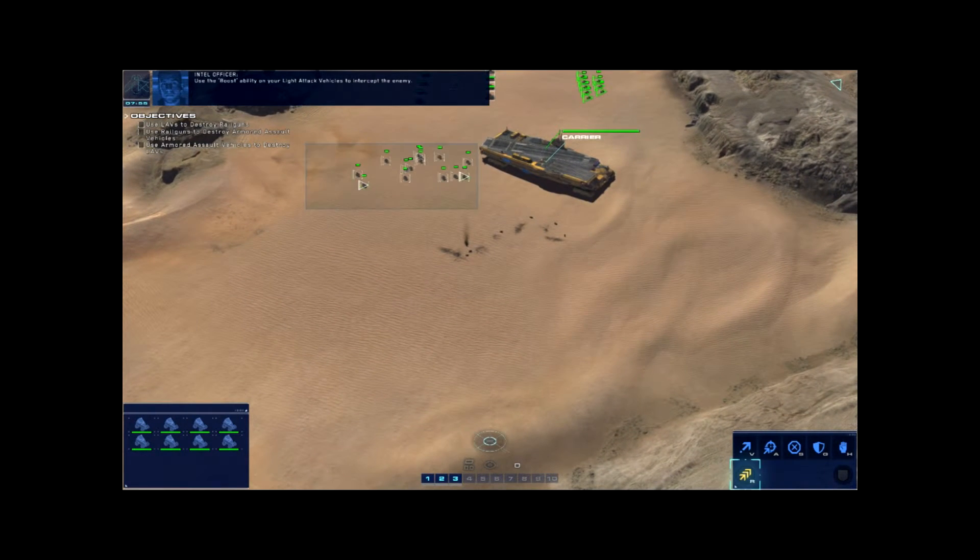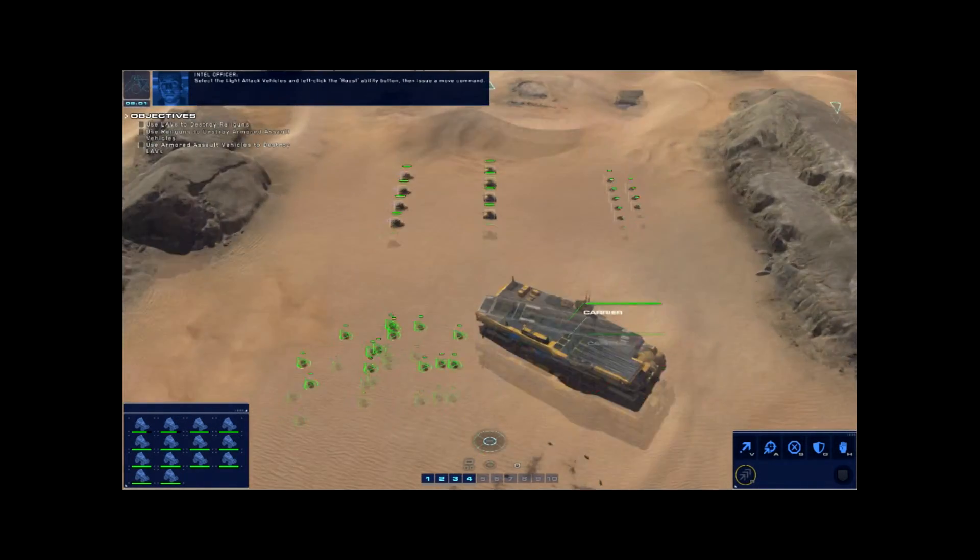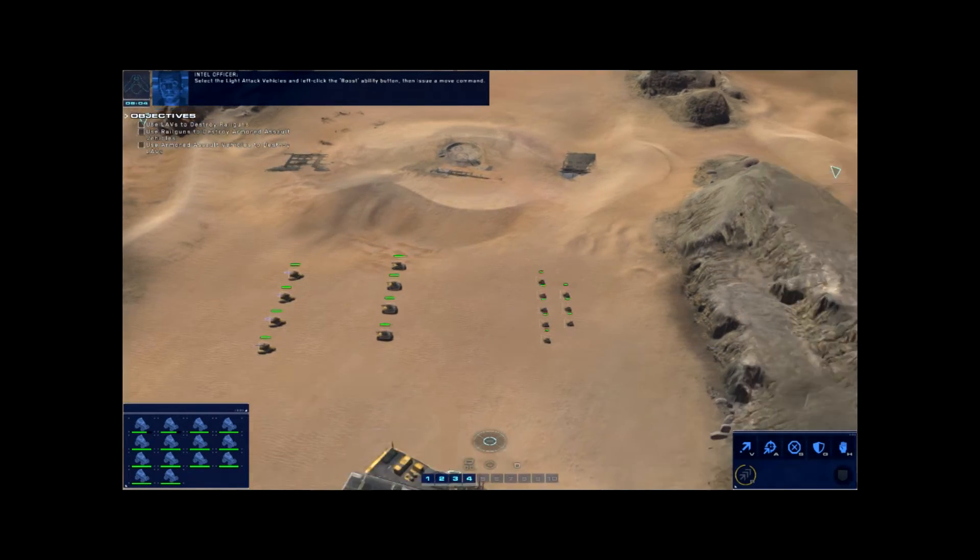Use the boost ability on your light attack vehicles to intercept the enemy. Select the light attack vehicles and left-click the boost ability button, then issue a move command.